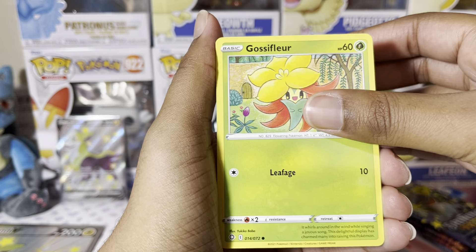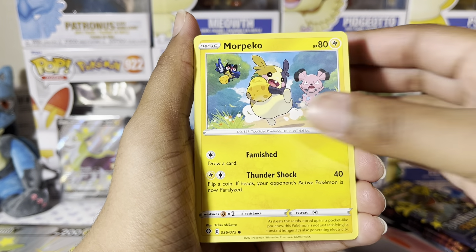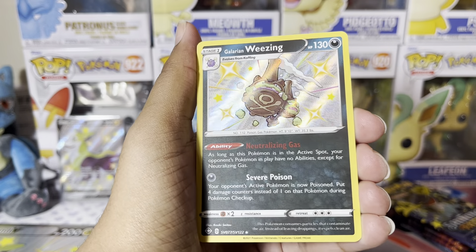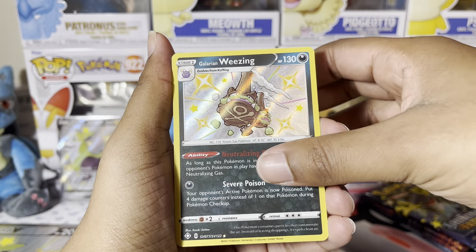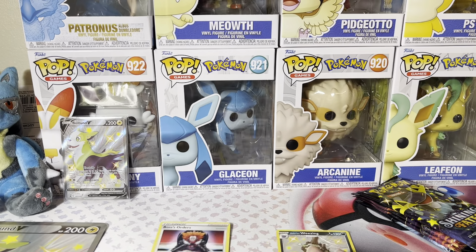Eevee, Gossifleur — I always say Golosifleur — Choodle, Morpeko, Cacnea. We have a Baby Shiny Galarian Weezing — that's nice. I don't know if I have that card. Then we have a non-holographic Boss's Orders. I'll just put that to the side.